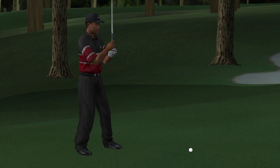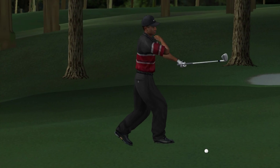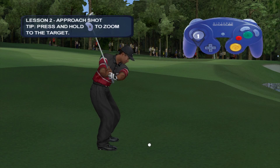Getting up and down is one of the keys to low scoring. Here Tiger has chosen a sand wedge from about 30 yards and is going with an approach shot to get it to the green. You can zoom to your target with the press of a button to check it out before you make your shot.